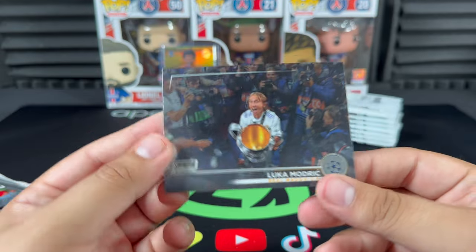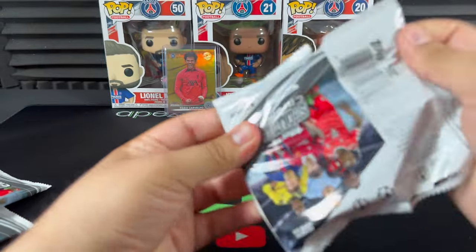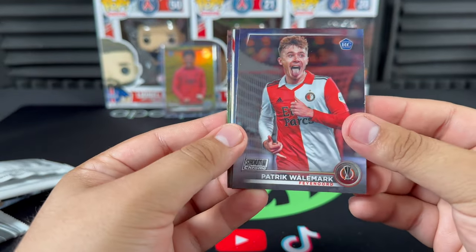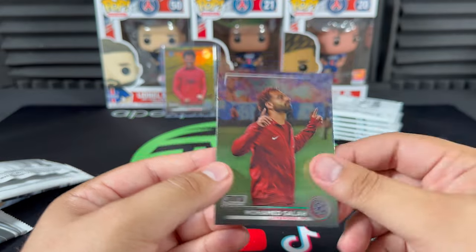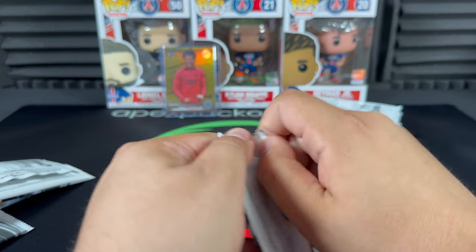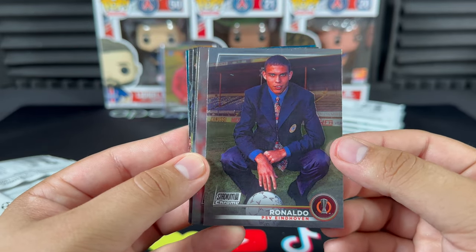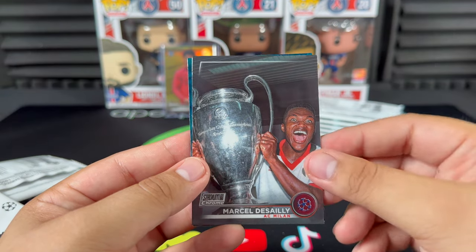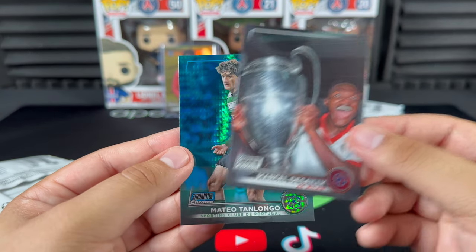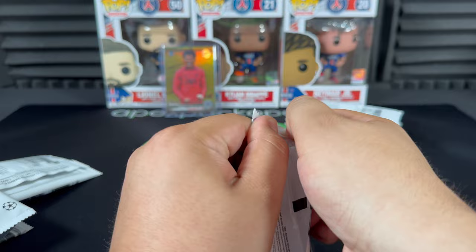And Luka Modric — man, I love that picture, that's a great one. Next pack — Wout Weghorst rookie, Jacko, regular base Gold Force Marcus Rashford, Ronaldinho, and Mo Salah. We haven't gotten a blue prism refractor out of this second mega box yet. There's the OG Ronaldo R9 — pretty cool picture. Jude Bellingham, Marcel Desailly — one of the legends right there. And Ton Longo for Sporting CP — that's our first blue prism of mega box two, and we get a rookie, so not bad.